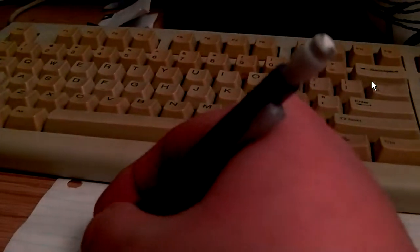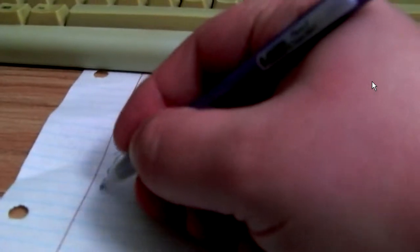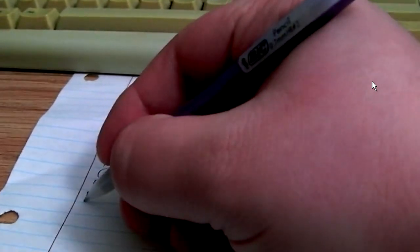Hopefully that editing transition was not terrible. It probably was, because I'm not using any fancy program. Anyway, let's restart this puzzle here. Doing it this way because it's better to have some sort of visual aid rather than just hearing me say I'm writing this down. So: B, A — I should focus the camera on what I'm writing — B, A, D, C, F — that's F, not a C — E.